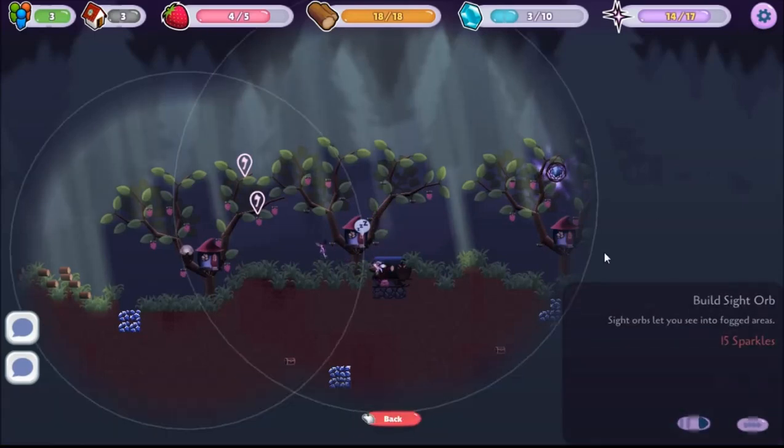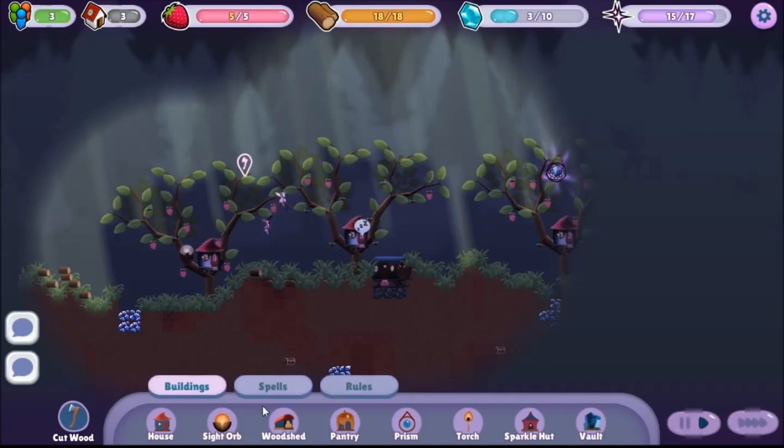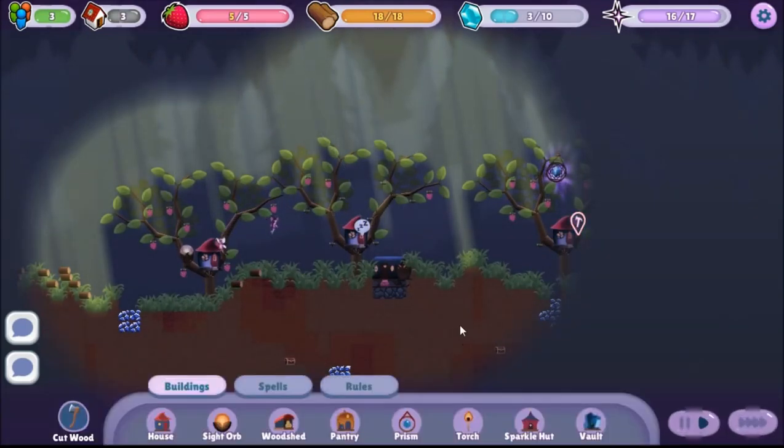These guys are going to try to grow together here, and I'm actually going to cut this branch off probably right there, and that one off right there - prevent my trees from interfering with each other, at least for the time being. Eventually they're going to have to, but it doesn't have to be too bad. We also need a sight orb over here, but I need one more sparkle. I'm trying to hot-potato mainline this game and I really need to slow down.